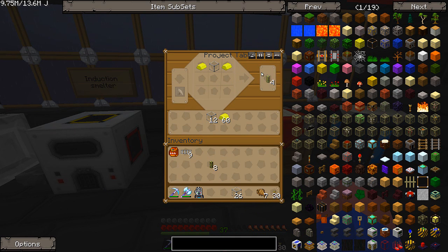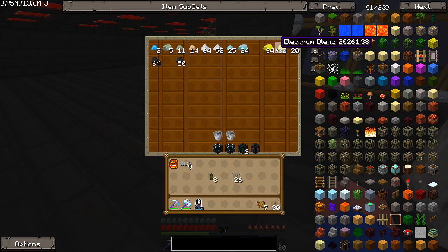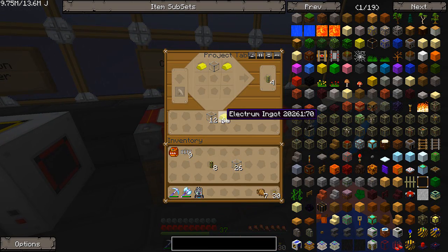We have energy conduits here and hardened glass. The electrum is just gold dust and silver dust — gold dust and silver dust make electrum blends. Then you put stone and coal together, and seven of these will give you the ingots. That's pretty cool to make, and it turns out I'm going to be using a lot of these.